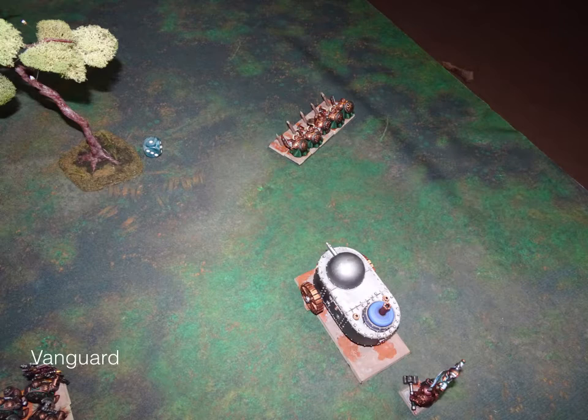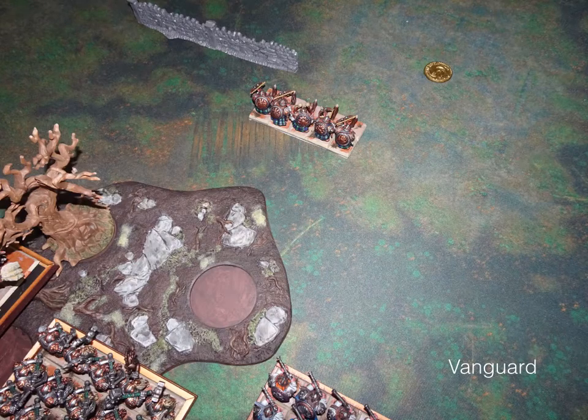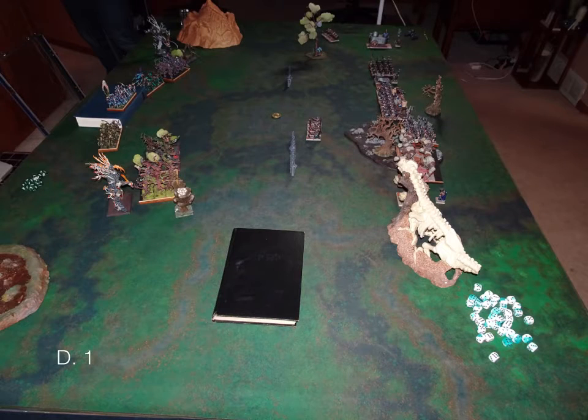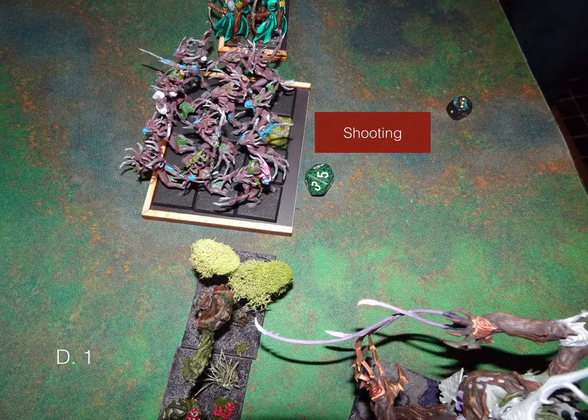Turn one goes to the Dwarfs. This is still Vanguard — Rangers move up, and the whole Elf side moves up a bit since almost everything the Elves have has Vanguard except the Mage. The books are standing in as hills; my wife is currently making us proper hills, we just don't have them yet. That's most of the Dwarf movement. We go right into shooting — some shooting at one unit of Hunters of the Wild and then the other Hunters of the Wild. That's it for Dwarf turn one.